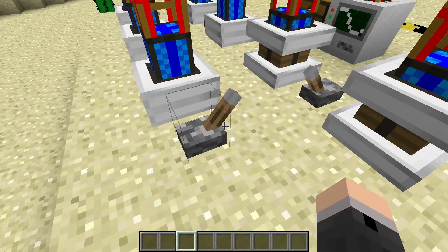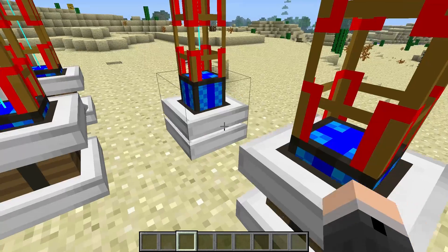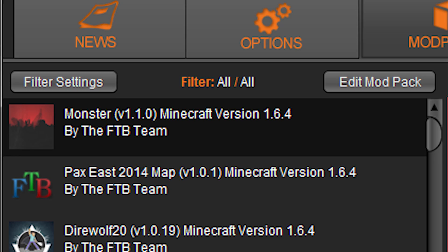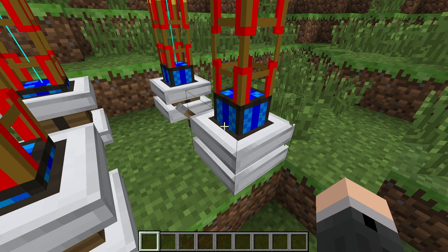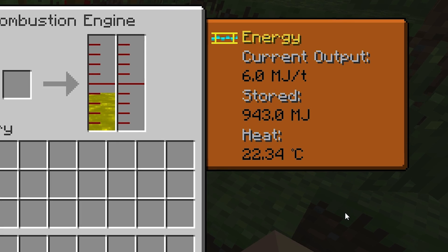I thought I'd make a video covering combustion engines and their operating temperatures for the latest version of Buildcraft. At the moment, it seems like a lot of the information out there is getting a little bit out of date. Right now I'm using the Monster mod pack, and I believe it's using Buildcraft version 4.2.2 for Minecraft version 1.6.4. One of the first things I noticed when I first used this version of Buildcraft was that the combustion engines weren't generating heat anywhere near as quickly as they used to.